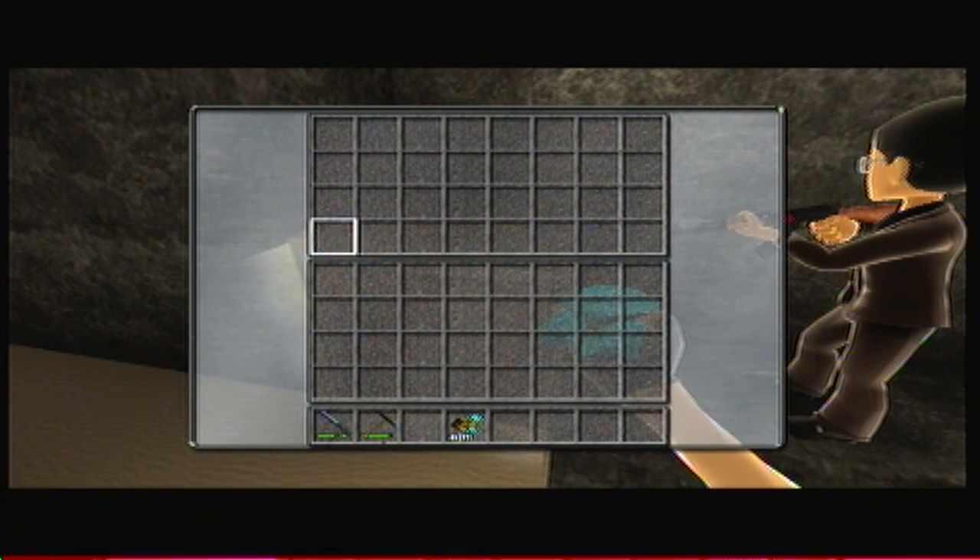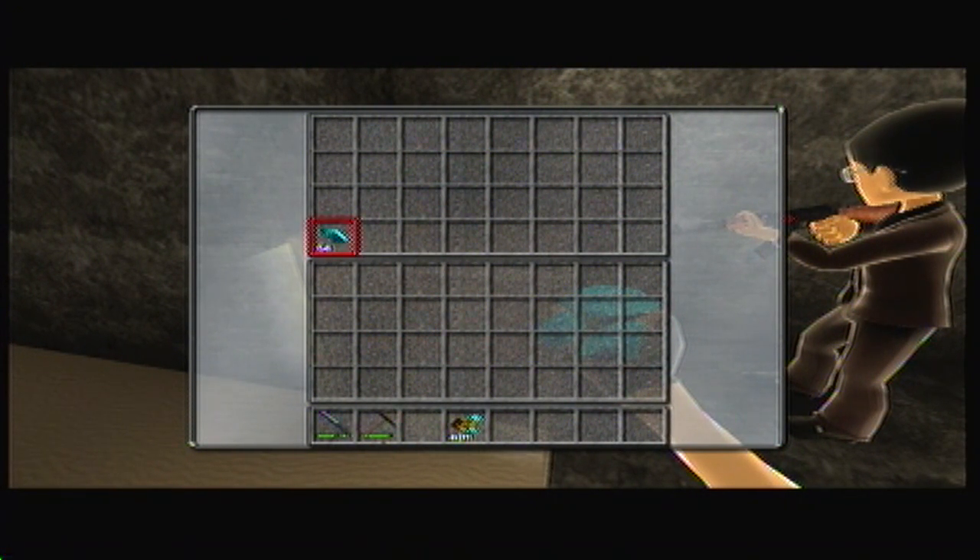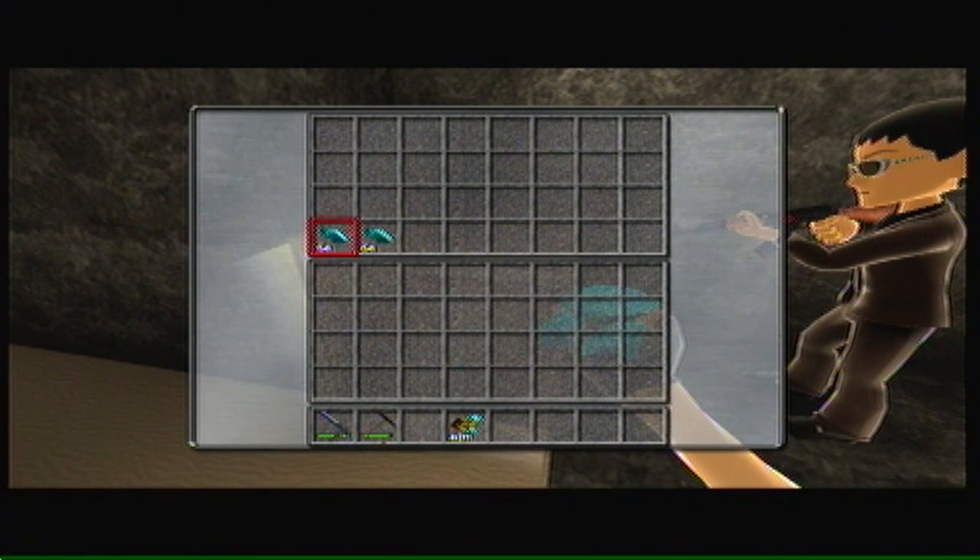And then you just keep doing that until you have 64, or however many you want of that item. Once you get to 64, you can move the stack over, and then you have two stacks. Now I have three, so I started out with one diamond and I got three stacks of 64.